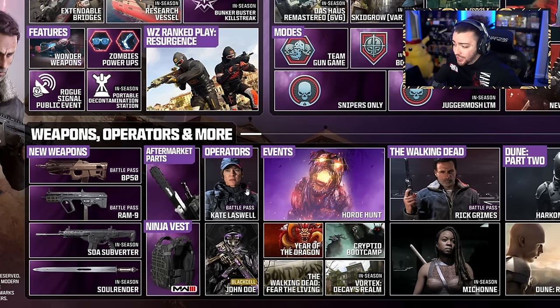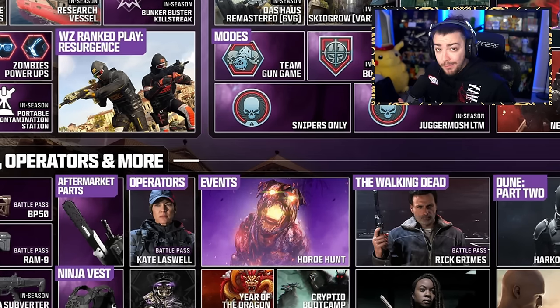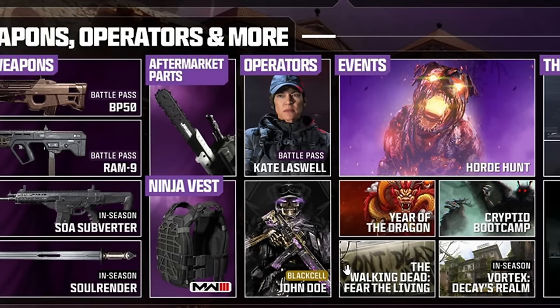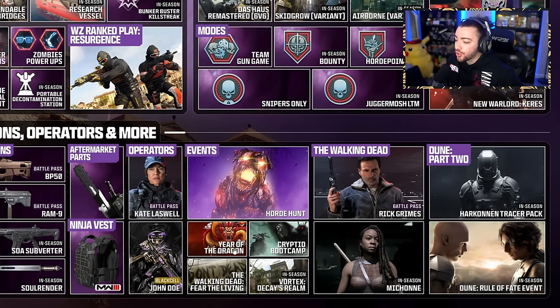Also getting new operator Laswell, and a brand new vest — the Ninja Vest — which is a very awesome new addition to the vest in your Create-a-Class. It's definitely going to change up the meta. We're also getting John Doe as a Black Cell upgrade. New events include Horde Hunt, Year of the Dragon, Cryptid Boot Camp, the Walking Dead: Fear the Living, and Vortex Decays Realm later on in season.